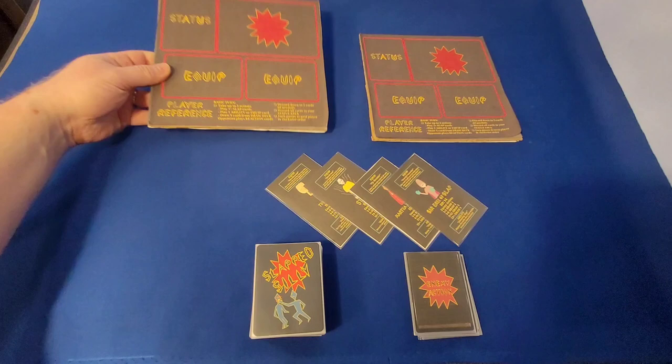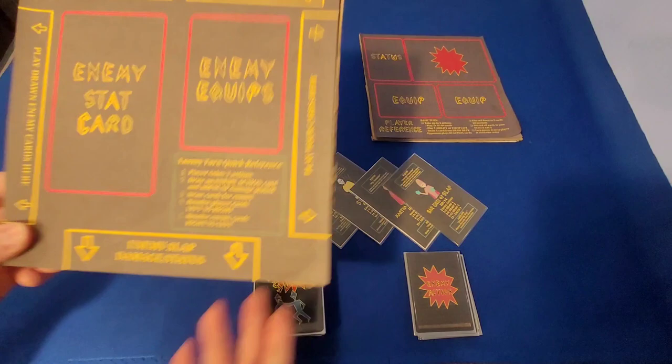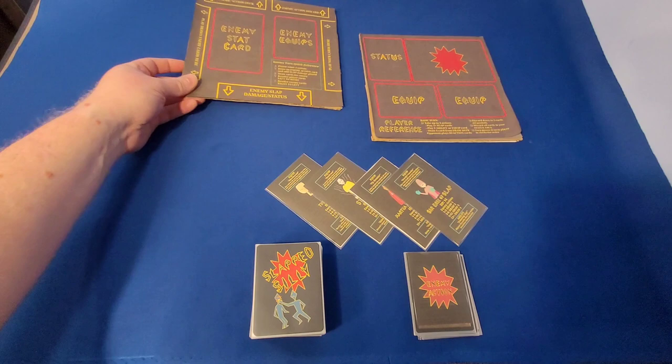To begin with, we have some components that we had in the competitive video. We still have the player boards that have all this info. One of those will be used. The other is getting flipped to the enemy side. You can see the enemy side has the enemy stat card where whichever one you choose will go. It has a place for you to put enemy equips, and then a couple other things that we'll explain in this video.